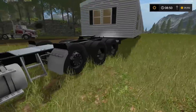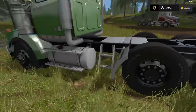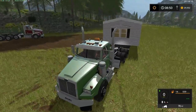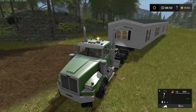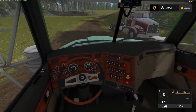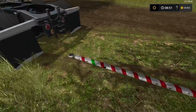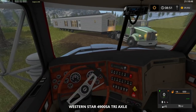We'll get the trailer hooked up here and you can see it should go onto the hitch. We are going to be needing these axles since we're going downhill and they are steerable. So we'll get out and press X to lower the axle down like so, and that should give us some extra support. Before we hook up the other truck, we're going to use this truck to straighten it out. Get our beacon light on and get it roughly onto the path. Then get the hazard lights on and figure out where to put the tow hitch pole.